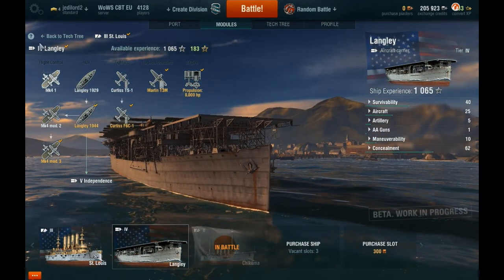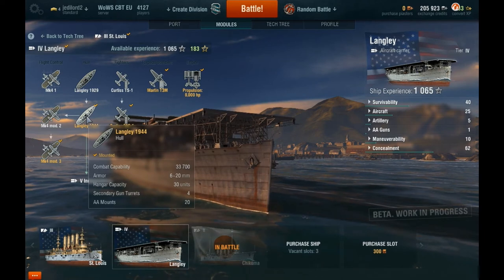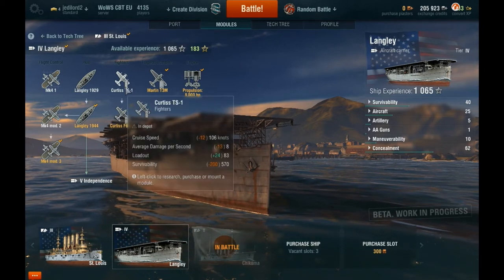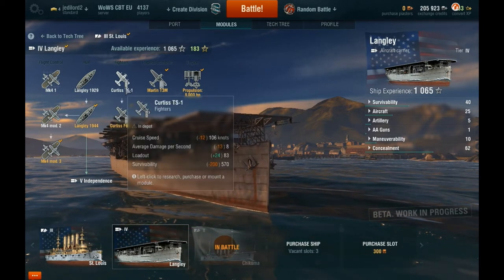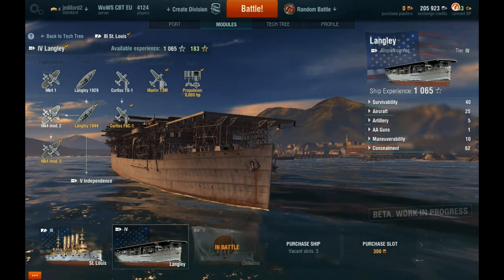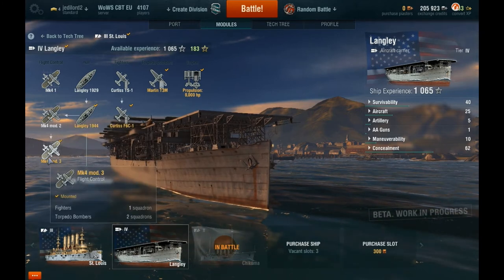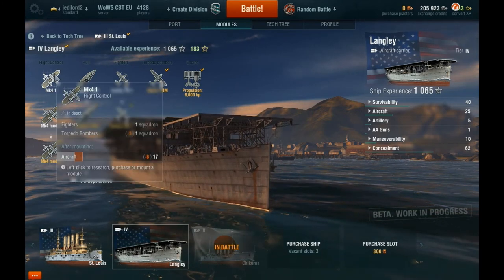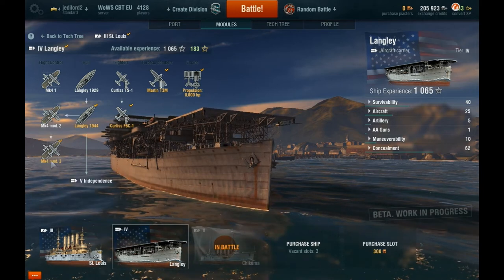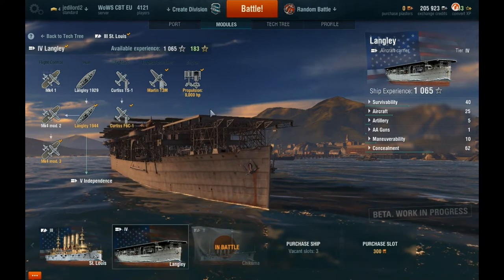My aircraft carrier has been upgraded to the 1944 variant, which adds more AA mounts and secondary guns. I've upgraded my Hellcats, which are more survivable with better damage but have less slowdown. Then I've got Martin TBFs as my torpedo bombers. You get a choice of Mark II mod, which gives an extra squadron of fighters, or Mark III which gives extra torpedo bombers. I prefer the Mark III. Bear in mind the torpedo bombers take a bit of skill to use - you have to direct where they'll release their torpedoes.